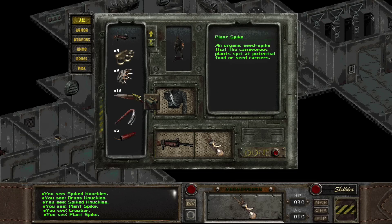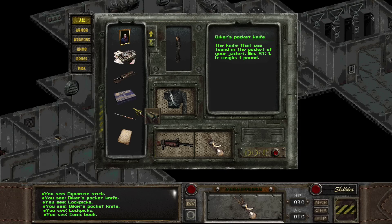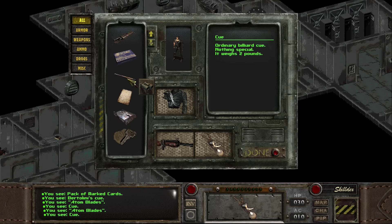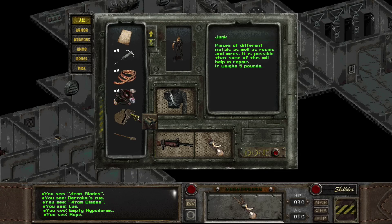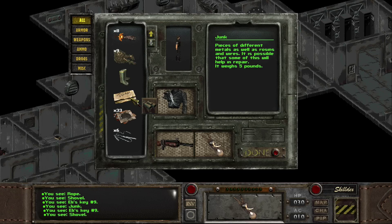I don't even know why I'm carrying some of these things. This is a tool — very important. This is a quest item, so I'm going to carry it. I need to find someone that can fix it. We got two ropes — kind of heavy, but they might be necessary. We got two pieces of junk we definitely need, but they are really heavy — that's 10 pounds worth of junk, literally.